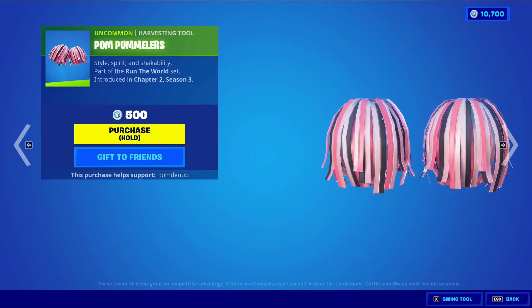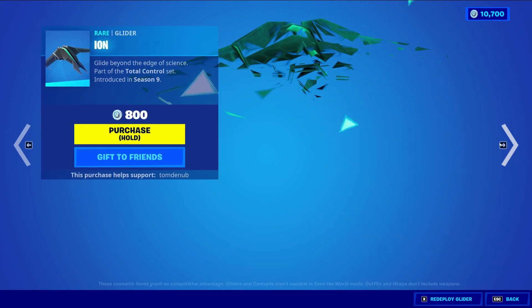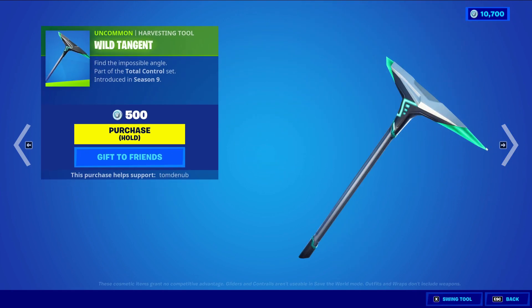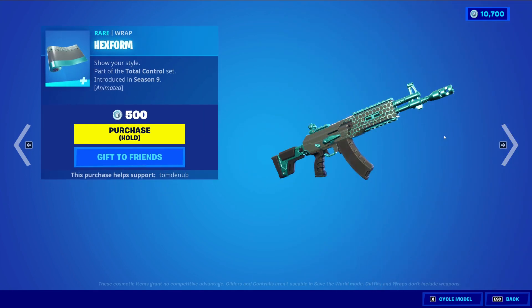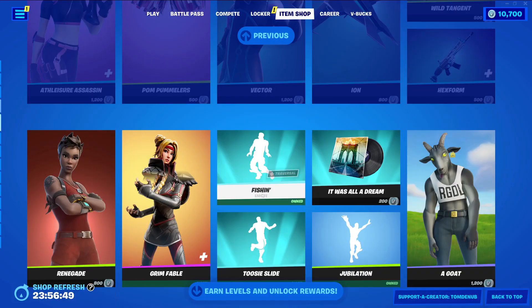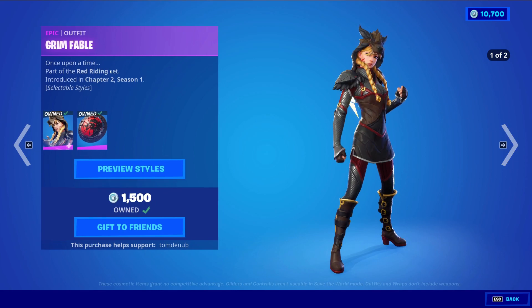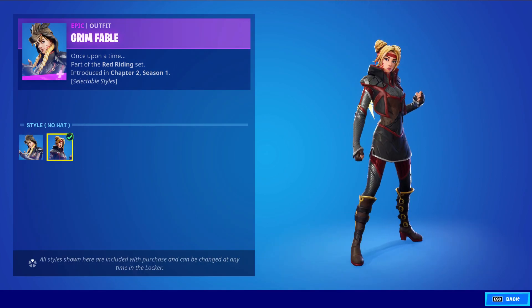We have Pom Pumblers and Harsh Intent at 500 V-Bucks. Vector around for 1200 V-Bucks. Eon, a rare glider at 800 V-Bucks. Hex Swarm, a rare wrapping at 500 V-Bucks - animated as well. We have Renegade returning, Undercoming Alpha at 800 V-Bucks. Grim Fable with the back bling Pack Leader, an epic skin at 1500 V-Bucks with a secondary style to take the hat off.